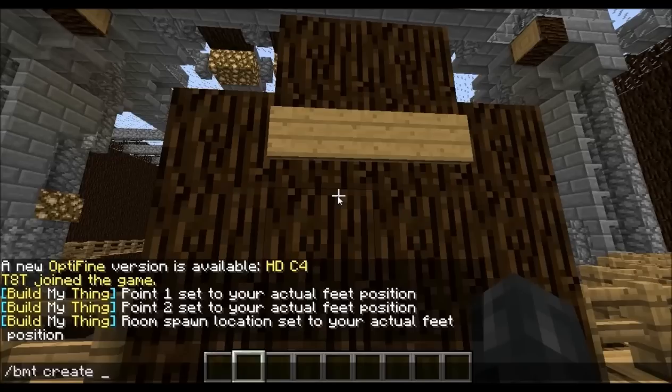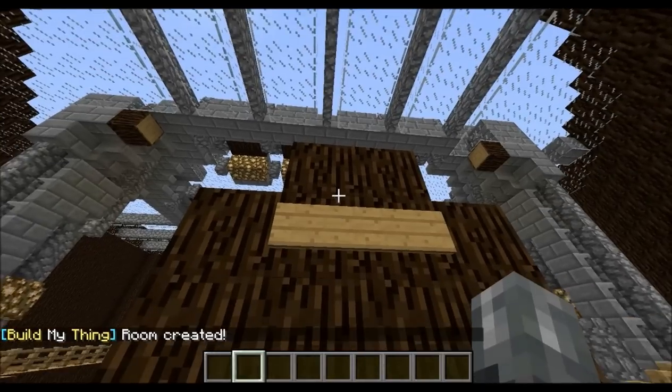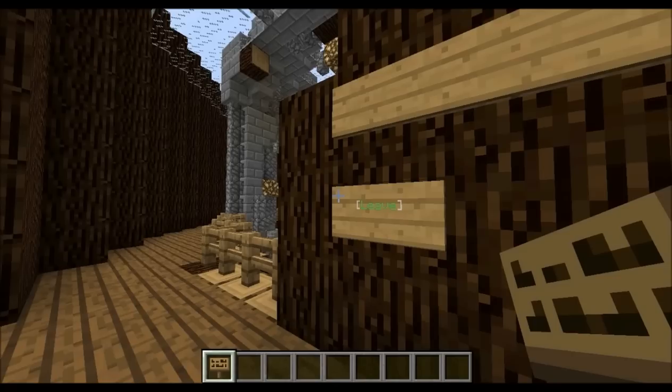Enter the name of your arena — for this example I'm going to do 1 — and how many players can join, so the maximum players. Usually I do 10. Now I'm going to show you how to set up the signs. For the leave sign, go ahead and type bracket, BMT, space, L, bracket. Whoever clicks on that sign will leave the game.